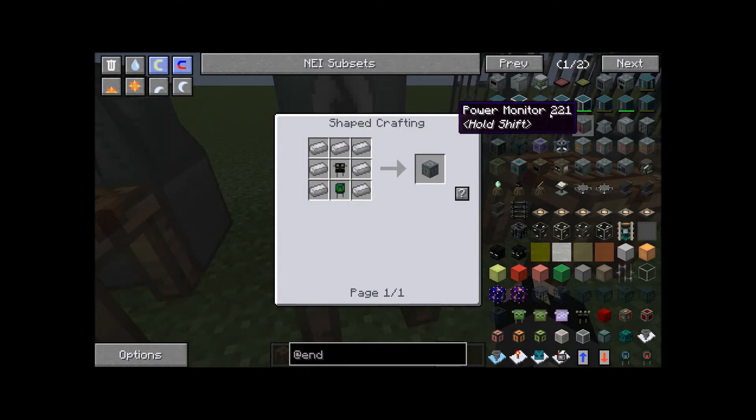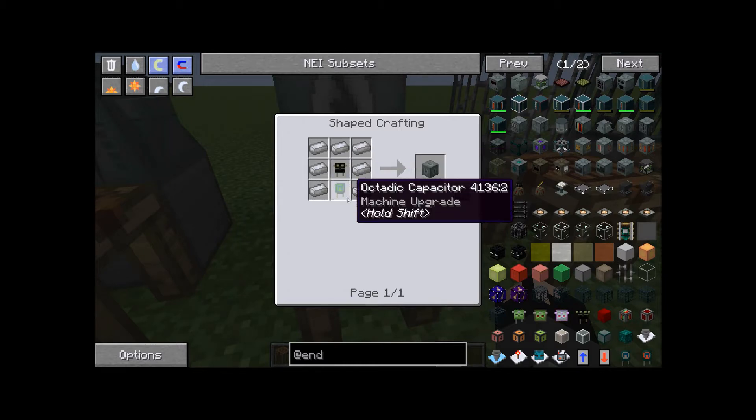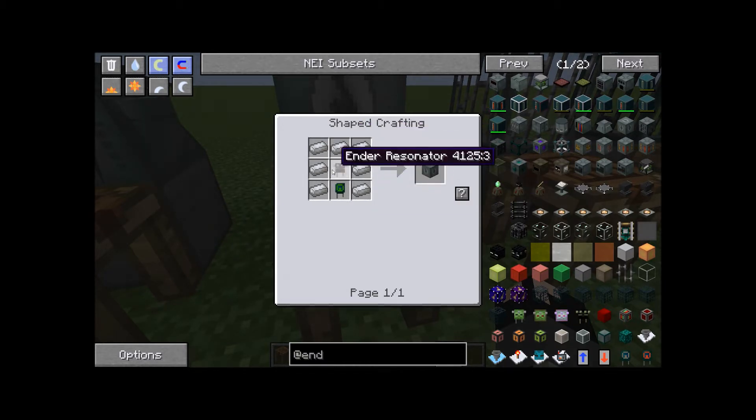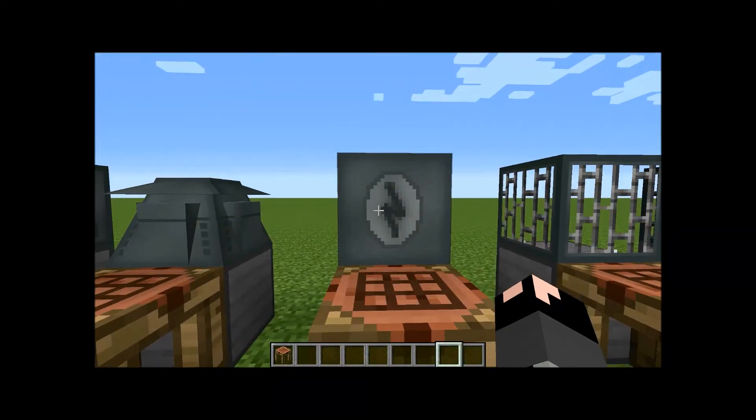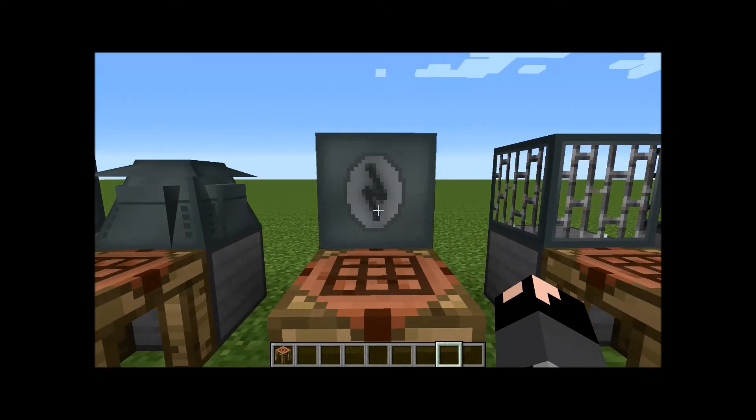Next up is the wireless charger, which is a very expensive item. It allows you to charge up your tools, and if you have other mods installed that let you charge items — such as Thermal Expansion — those will also be covered. You'll need several pieces of electric steel, a Slice and Splice output, and an octet capacitor. It's a very expensive item, especially with the octet capacitor, but you can plug it directly into your machines, which is helpful especially with the Thermal Expansion mod installed.